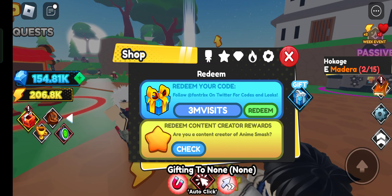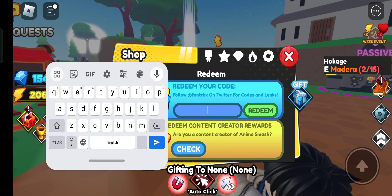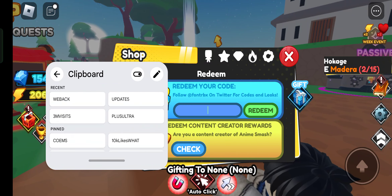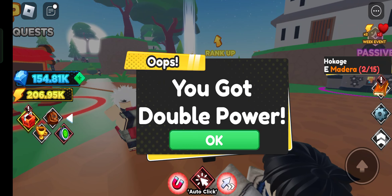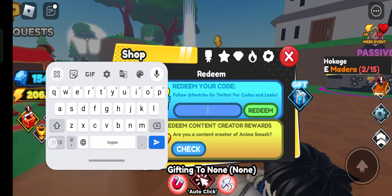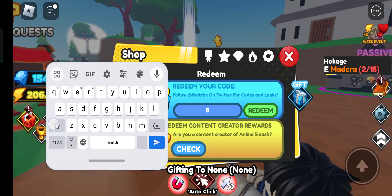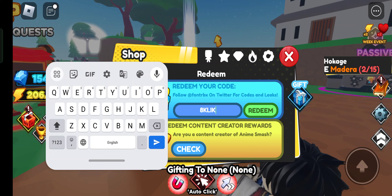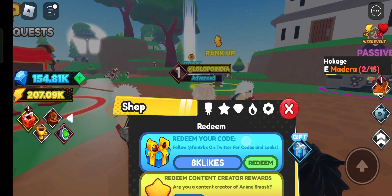The next code is '3million' — you got double power! Let's use the next code, which is 'PLUSULTRA' — okay! Now we have more codes: '8klikes' — let's use this.